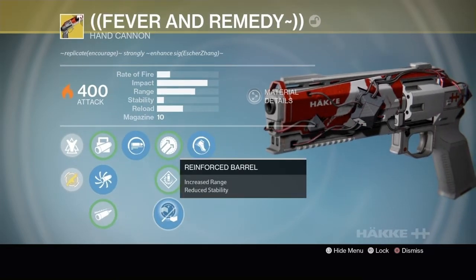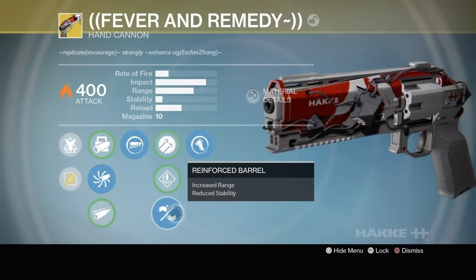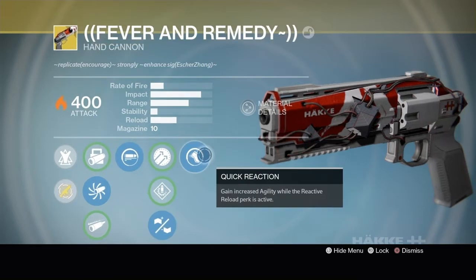The perk we'll be using in the second column is called Reinforced Barrel. This will max out the range on the gun but reduce the stability even more. I'm not going to lie to you — the base stability of this gun is really bad, and this makes it even worse. But if you can master the stability on this gun, you're going to put in some serious work in the Crucible.